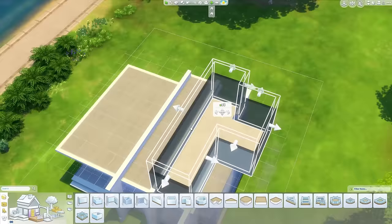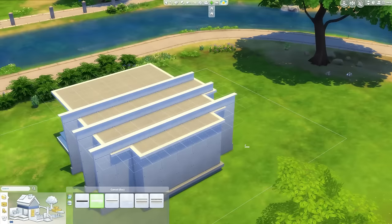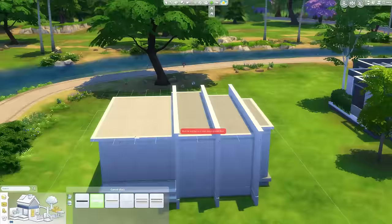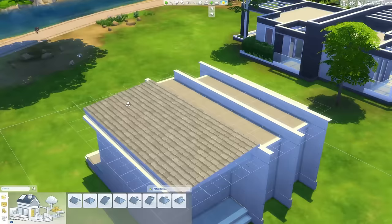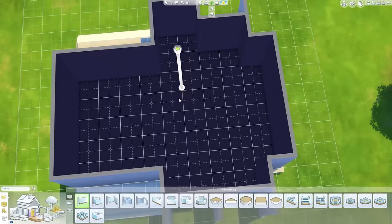This was originally going to be a starter home, but usually when I say that I'm like, oh, I could do so much more if I just don't make it a starter home. So that's what I did — I made it not a starter home and did so much more with it. So this ends up being a two-bedroom one bathroom tiny home — tiny town home or whatever.